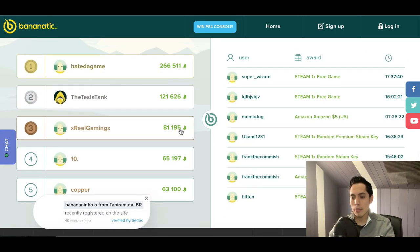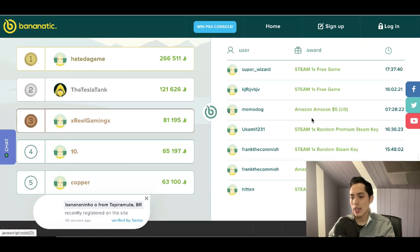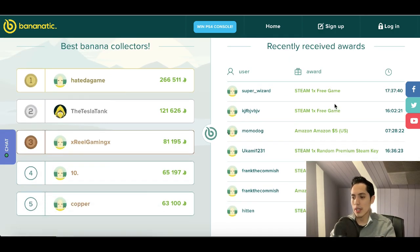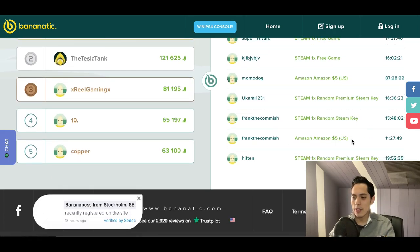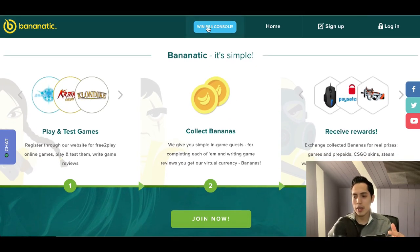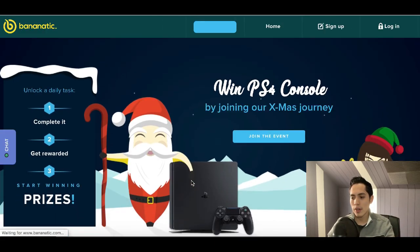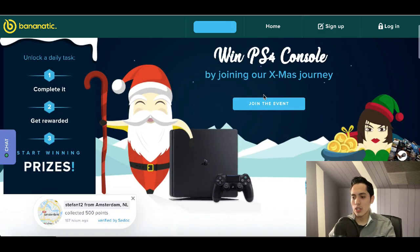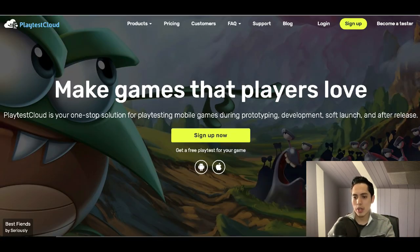If you scroll down on Bananatick you can see all the top gamers using it and the recent rewards being given out, like five-dollar Amazon gift cards and other prizes. Right now they're also giving you a chance to win a free PS4 — you can click on the win PS4 console button at the top, join the event, fill out the requirements, and enter for a chance to win.